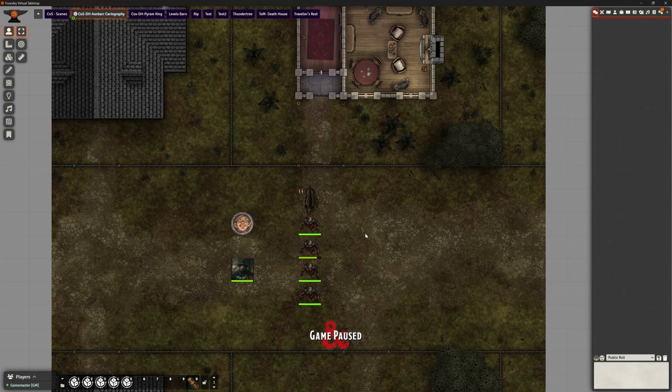Welcome back. This is the Clay Golem. This is Foundry VTT version 12, and we are in my test world. We are going to be playing with another module today. Perhaps not a surprise, it's going to be another Ripper one.